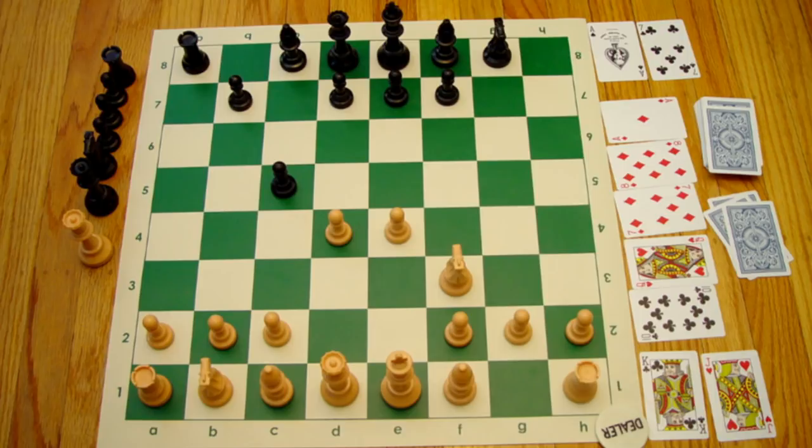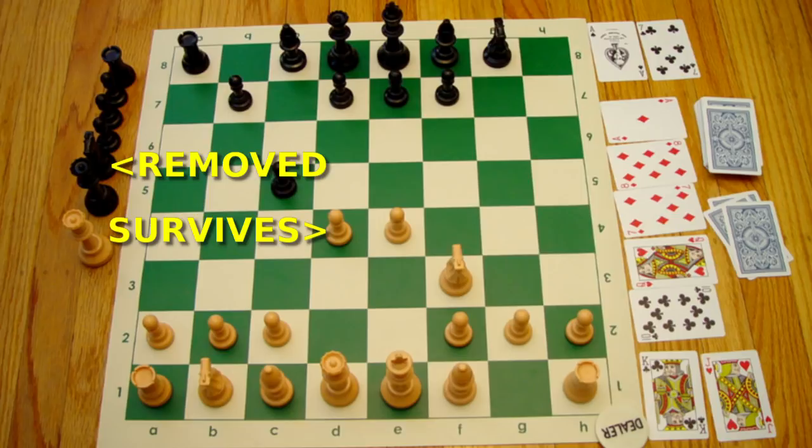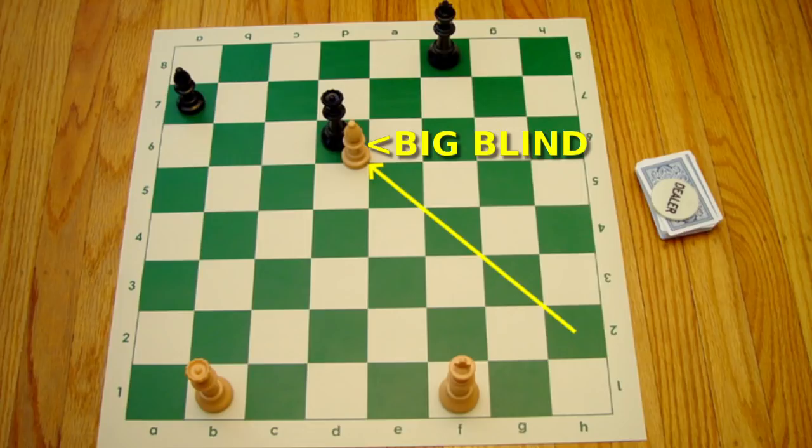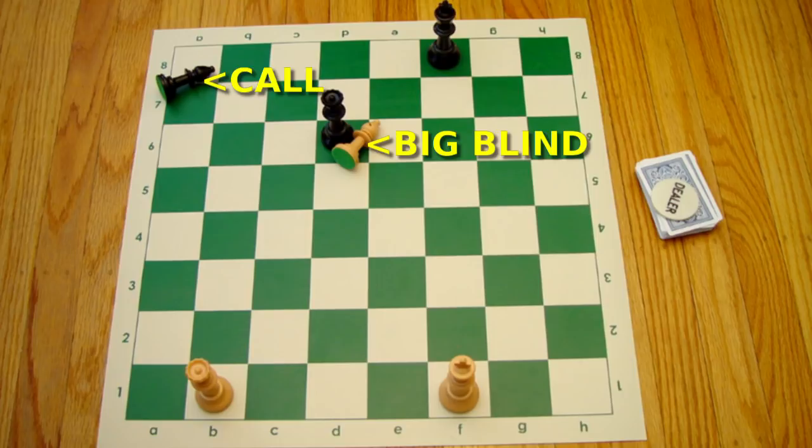So that's the essential design of Choker: we resolve captures by playing a poker hand, and we bet with additional pieces from the board. All you have to remember is that the capturing piece is the big blind — a bet that you're making before you even get to see your own cards. It makes sense that, in order to reverse the outcome of this otherwise natural chess capture, the defending player would need to put a piece of equal value on the line. You can also remember that the value of the target piece in the capture is irrelevant to the blind size, because in an ordinary chess game, it would be dead and buried already.